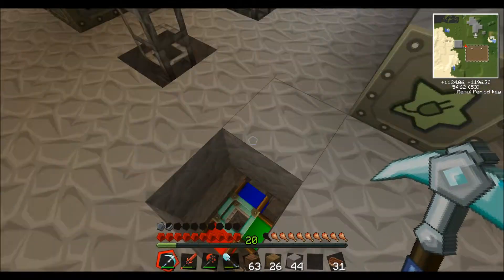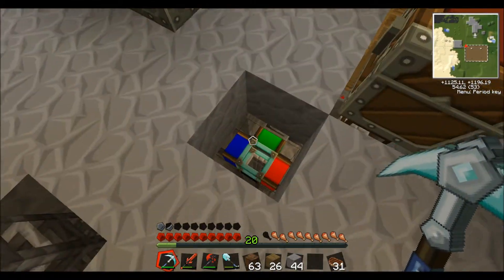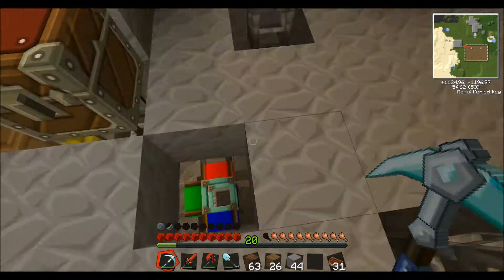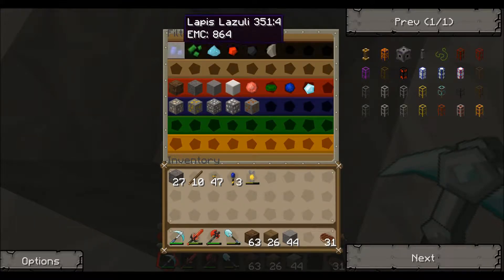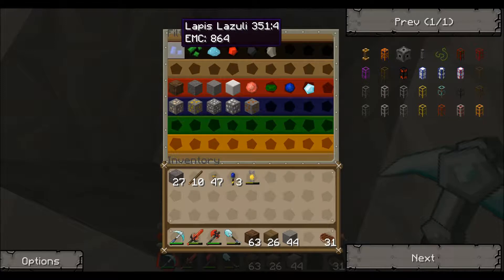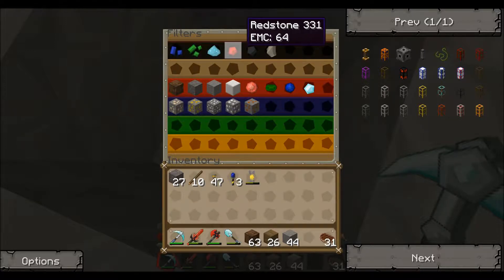So what the diamond pipe does is it actually separates everything out into different directions. You see how there's a green, there's a blue, there's a red, and then there's a black one at the bottom. If I right click on this, I can tell what items go in what direction. For example, black has some of the precious gems and ores that don't need refining - lapis, uranium, nickelite, redstone, etc.